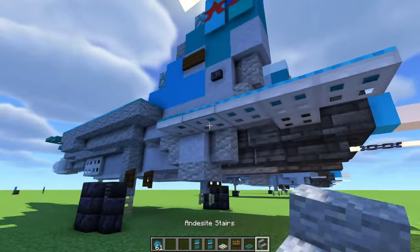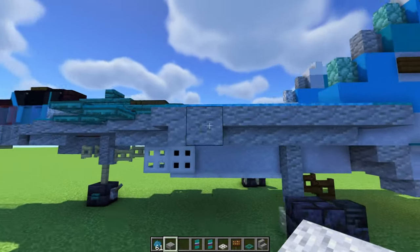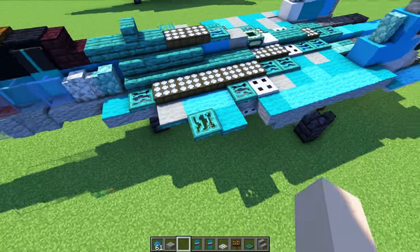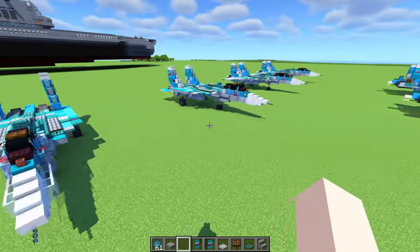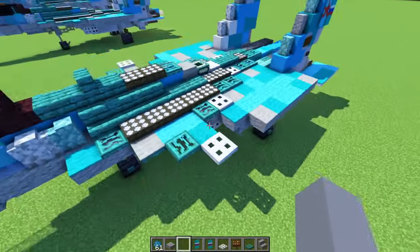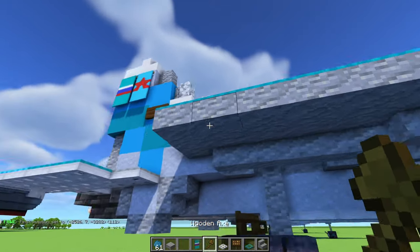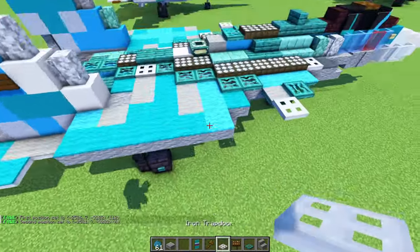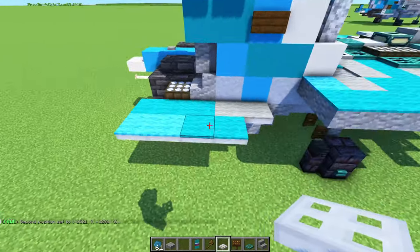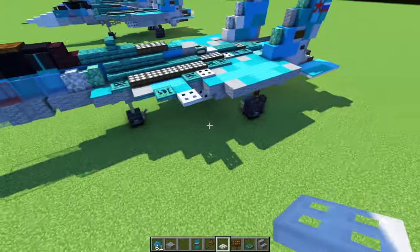At the bottom here we'll add in trapdoors again, carpets on top, a slab here, and then four stairs. Then two stairs facing this way, carpets on top, then these two warped trapdoors, and carpet on top. So the next layer — we'll add an iron trapdoor to the side for the canards on both sides. Over here we'll add in an andesite slab going all the way to the back — six blocks long — with carpets on top. In the back: four iron trapdoors, then carpets on top. The other side is pretty much the same thing, just the carpets are different.